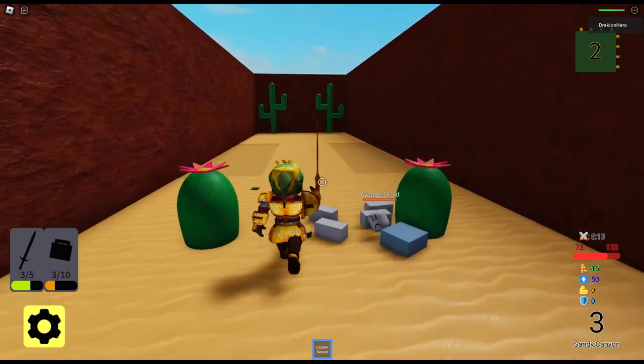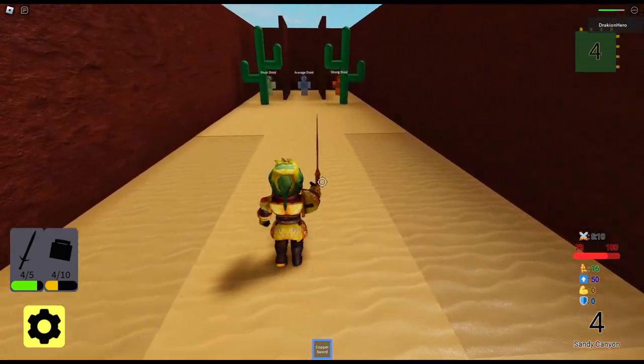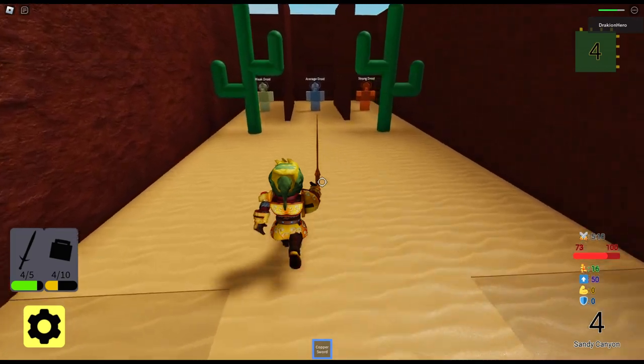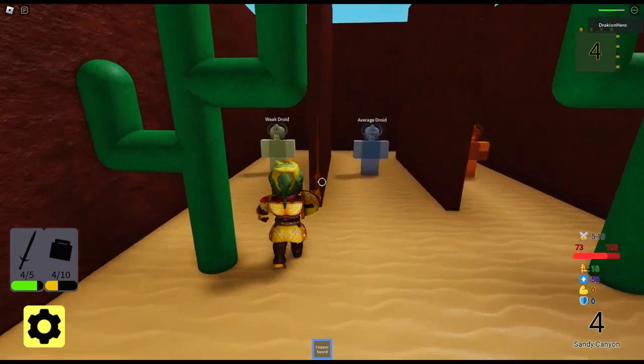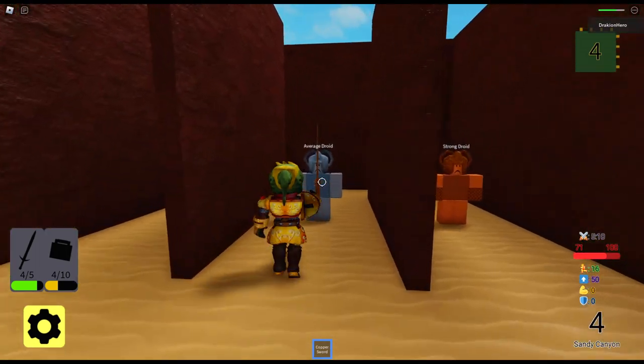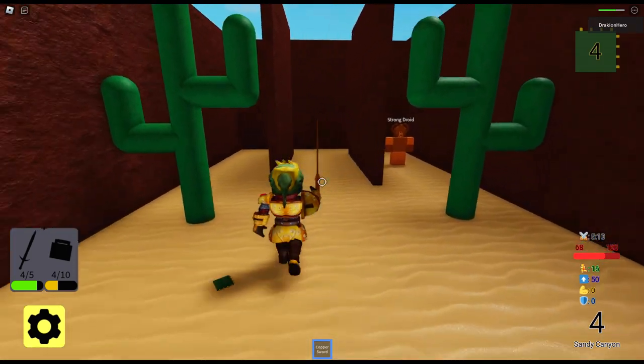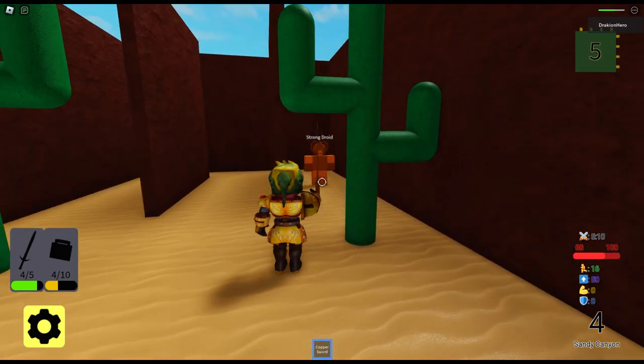So if I rapidly tap there should be no problem. Let me also pick up some of the coins here. Average, strong, weak. See, all these are randomly selected maps. Okay, I'm taking some damage, which is not ideal. I'm not sure how to avoid damage.